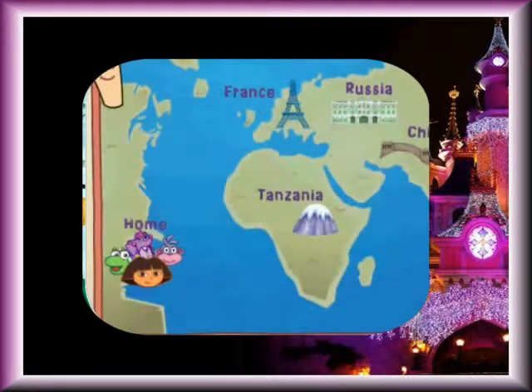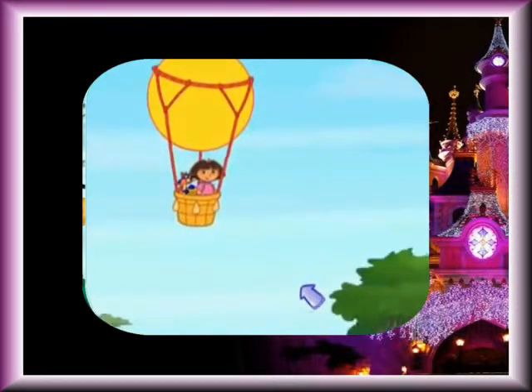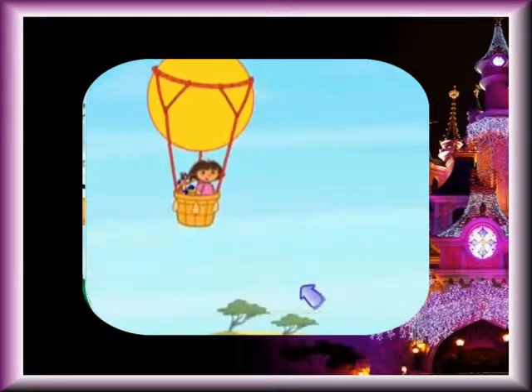Hi, I'm Map! We have to go to Mount Kilimanjaro in Tanzania! Click on Mount Kilimanjaro to start our adventure to Tanzania! To get to Tanzania, we need to take a hot air balloon! Will you help us fly the hot air balloon? Move your cursor to fly the hot air balloon over or under obstacles! Watch out for trees or storm clouds! Let's go!